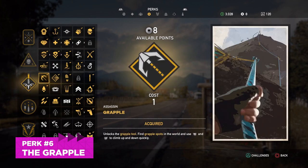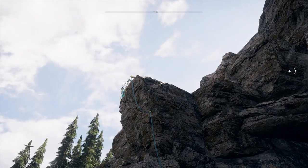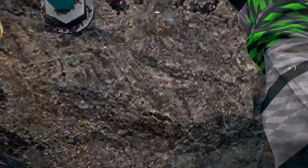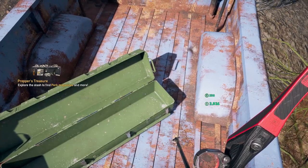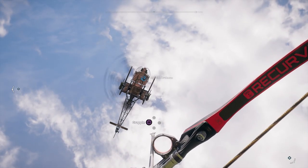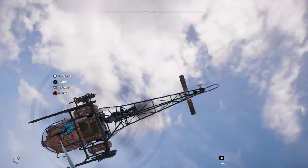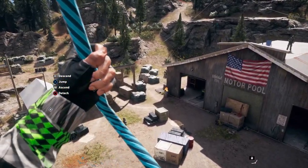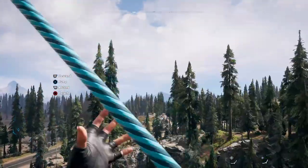The last perk I'd recommend is the grapple. It's a really cheap perk at only one skill point, and it provides a lot of utility. Almost all the prepper stashes in the game require the grappling hook to access or complete — usually it's climbing into a cave or something of that nature. The prepper stashes reward you with skill points, so you'll earn back what you spent in no time flat. You can also use the grappling hook to get up to higher areas — one in particular is a helicopter. There's a companion named Adelaide who comes in on a helicopter, and she'll hover above you so you can latch on to the bottom and climb up into it, or just dangle on the bottom like MacGyver. It's awesome.